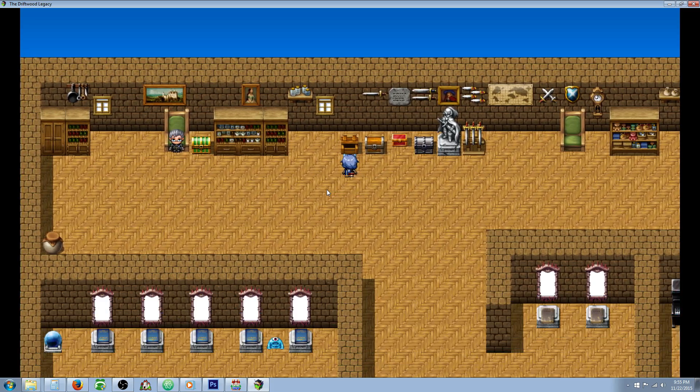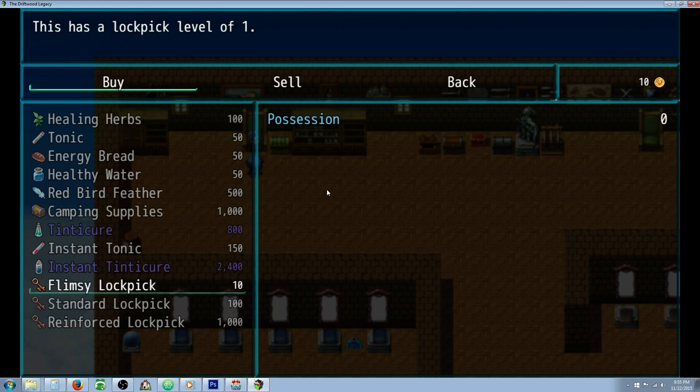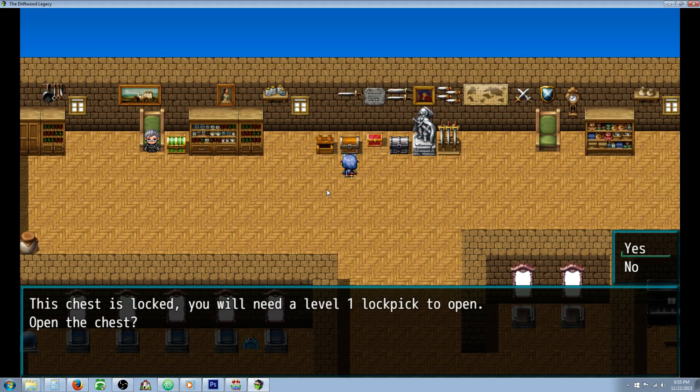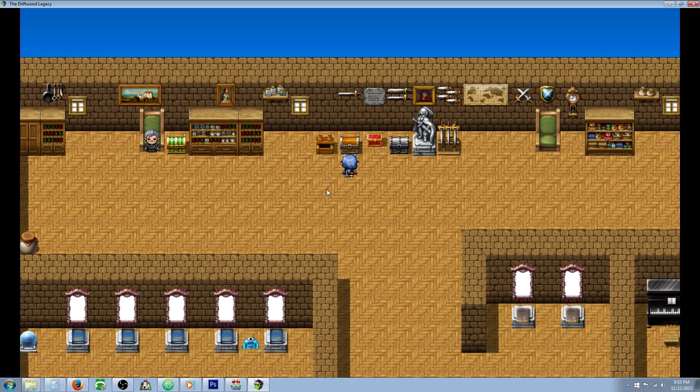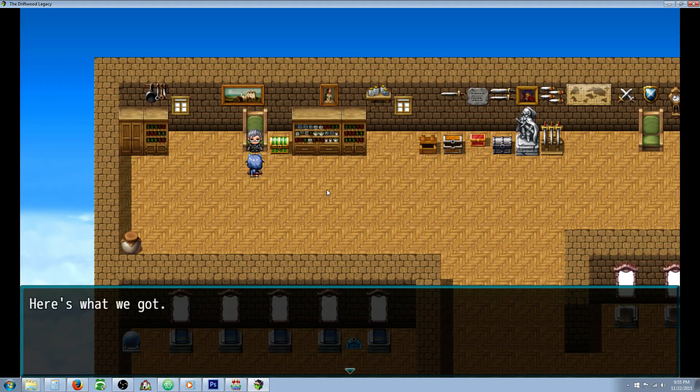But this is an unlocked chest, so we've got 10 gold here. Let's go buy us a flimsy lockpick. This one says you need a level 1 lockpick to open, so we're going to open it. We got 100 gold — let's buy us a better lockpick.